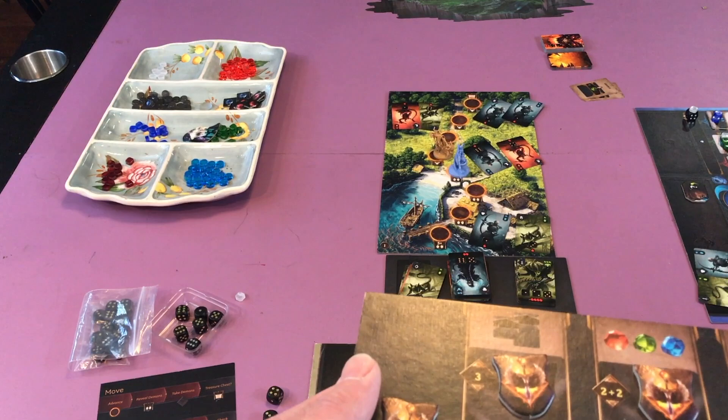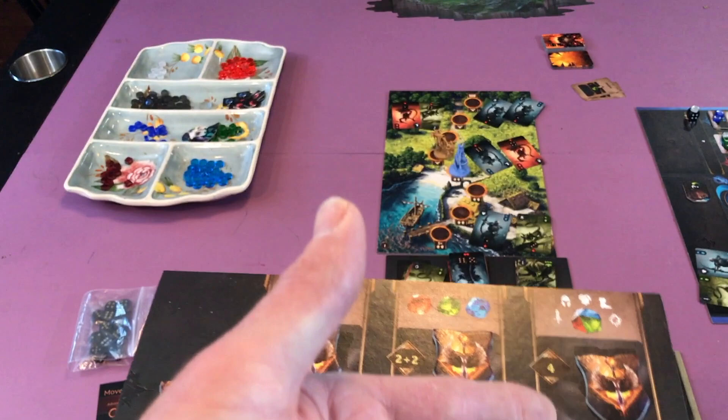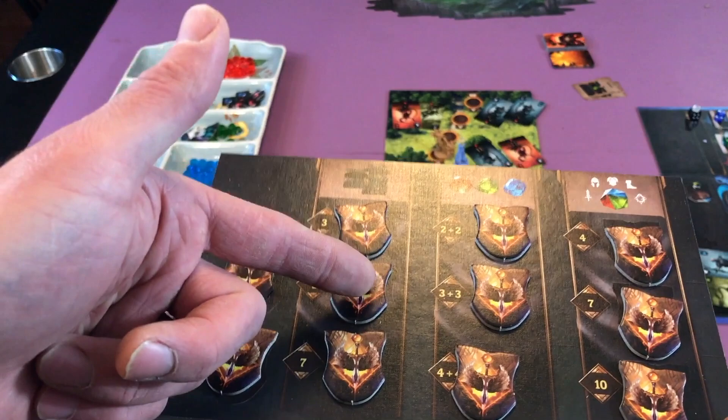You've got your skills achievements — the first person to unlock three skills gains this, then five skills, then seven skills. You've got two gems of one color, two gems of another, three and three, four and four. And for equipment: four levels worth of equipment, seven levels worth of equipment, and ten levels worth of equipment.